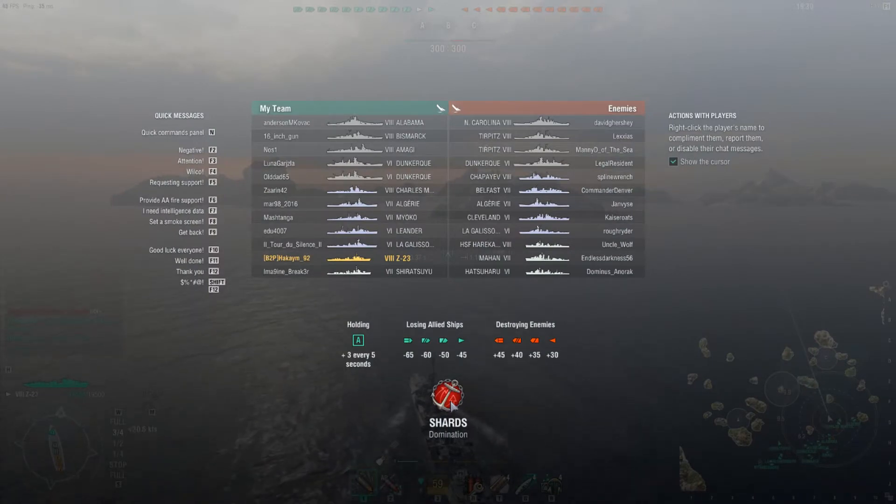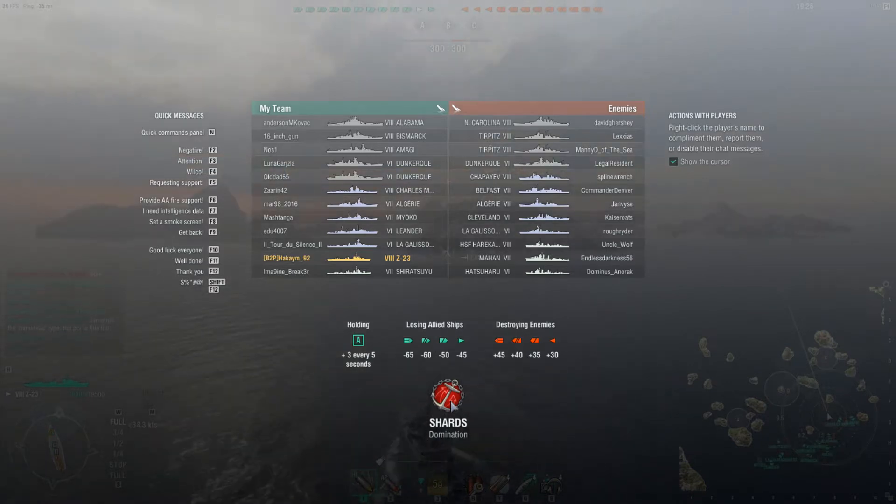We are playing on Shards. We have an Alabama, Bismarck, a Magi, two Dunkerks, Charles Montel, Augury, Miyoko, Leander, Gali, Z23, and a Shiratsu.